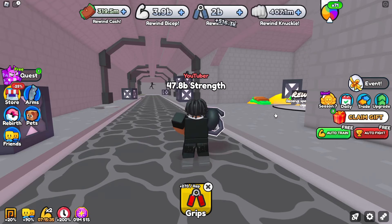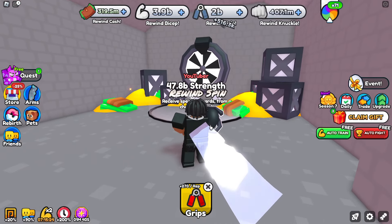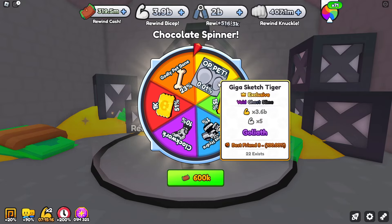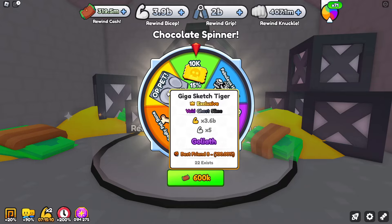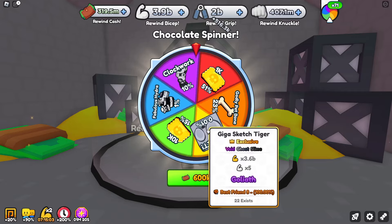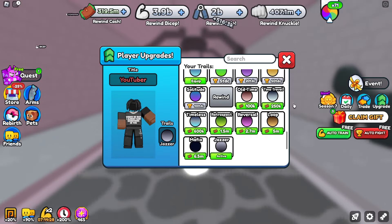There's a wall that requires 35k rewind knuckles to break. Over here there's a rewind spin that offers a bunch of good stuff, like a giga sketch tiger - which is actually a void ghost - and a black slime at times 3.6 billion, giving times 5 for this event. It might get more than times 5 but it's an automatic best friend 8 and only 22 exist.